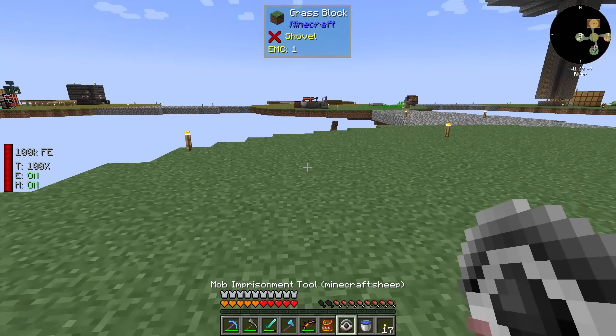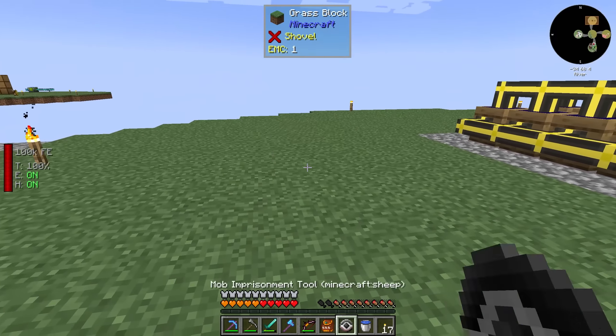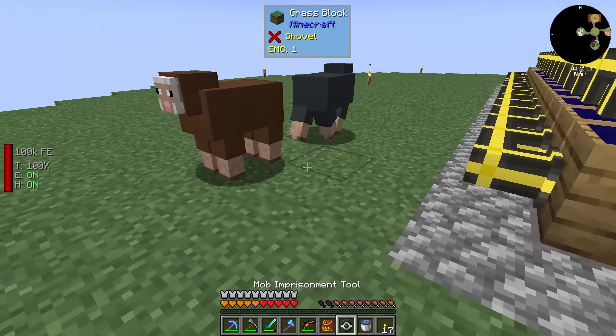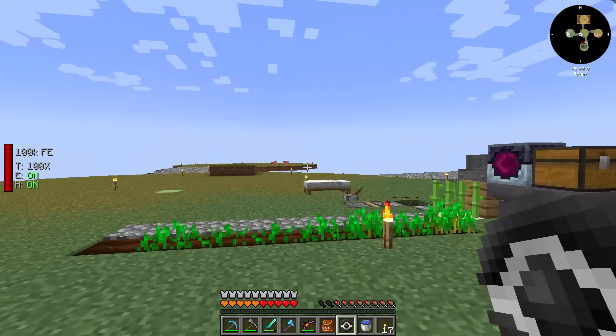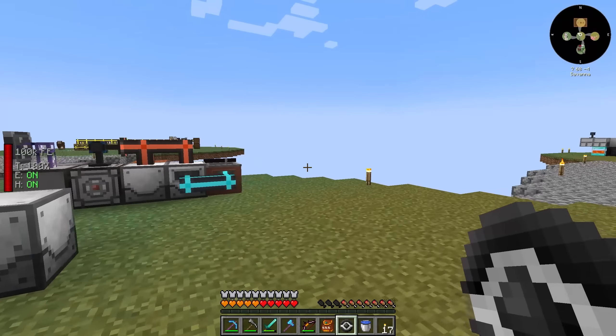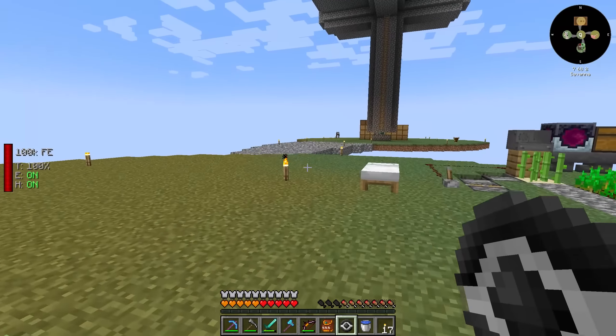So for nothing else, these mob imprisonment tools are good for moving animals around - we don't have to worry about keeping them in a certain location. We can set up pens and put a couple of pigs or a couple of sheep somewhere. That's unfortunate.